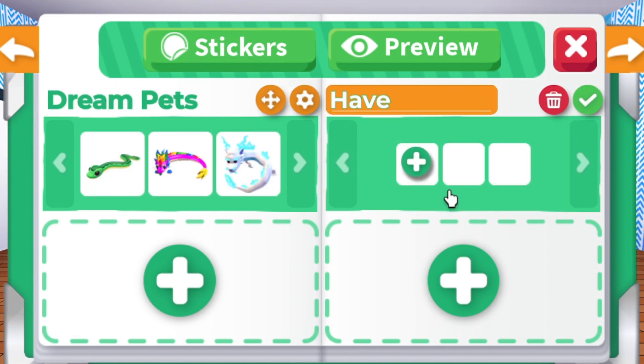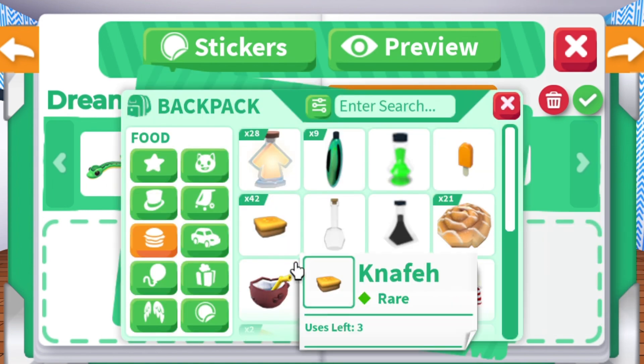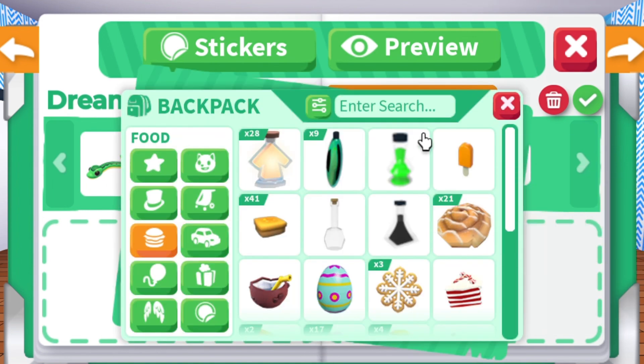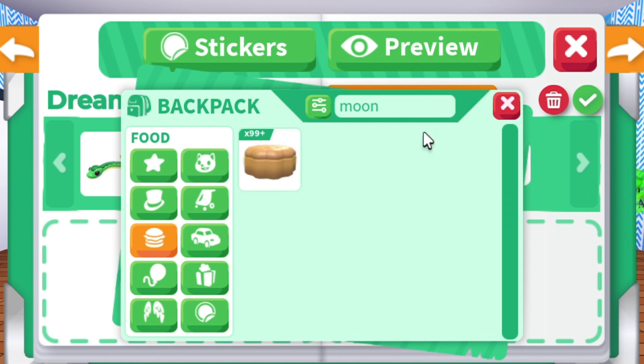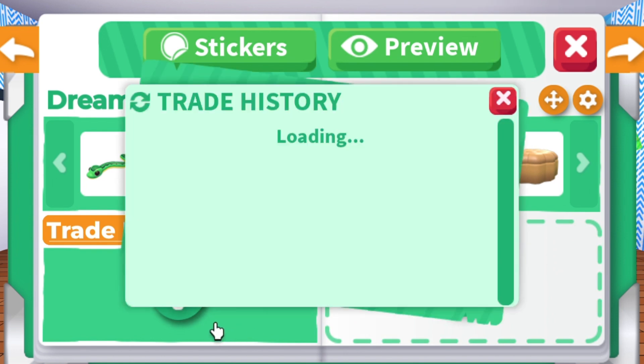The Collection category is similar to the Wish List, except it will verify if you have the items in your inventory. I'm using food as an example here. Next, I will be showing the Trade History section.